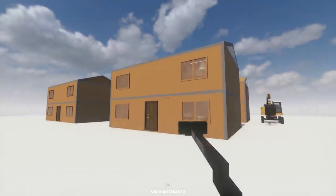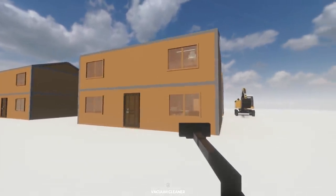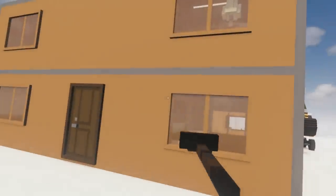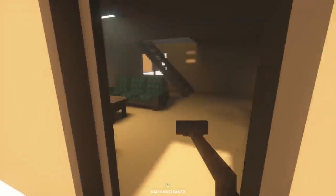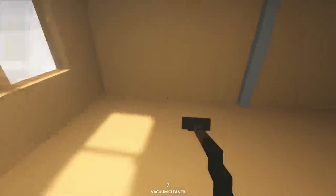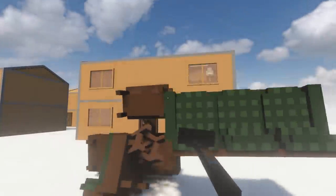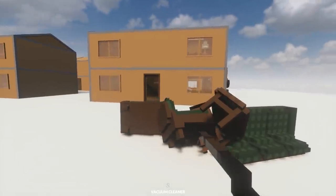Welcome back to Teardown. On me right now, I have a vacuum cleaner. Yeah, it's not really that cool, but check this out. I can hoover stuff up. There goes the door. And look, all these couches. But more importantly, I can go ahead and throw them back out like this. But yeah, that's still kind of lame.